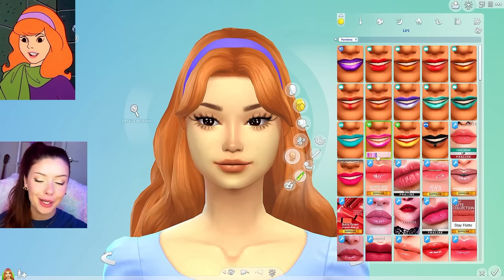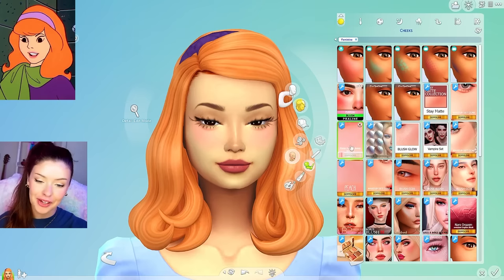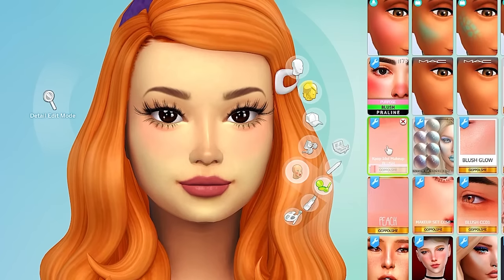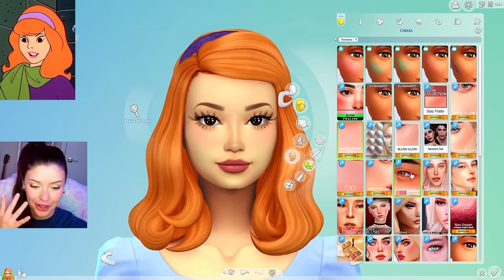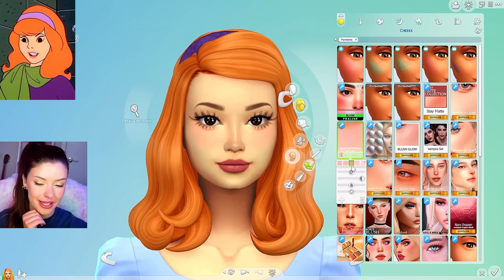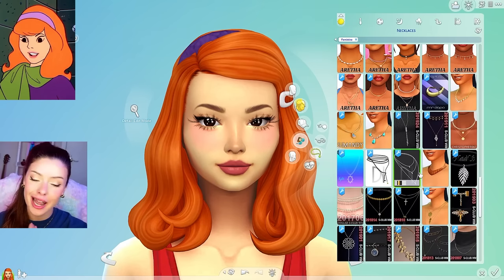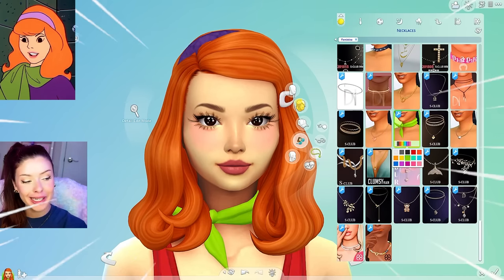For her makeup, she has like a pinky purple lip going on. I really like these ones here from Urban X Sims. For her blush, I think it looks really cute right under her eyes like that, more in the center — this peach tone looks very pretty on her. And I do know I have the perfect necklace — she always wears this green neck scarf, and I have this one right here which comes in green. It's perfect.